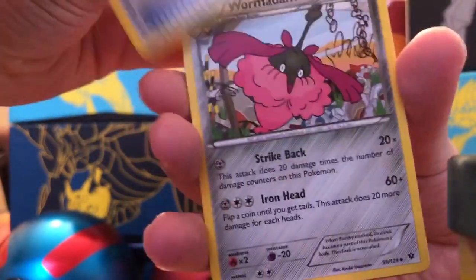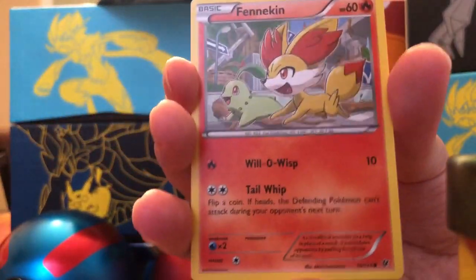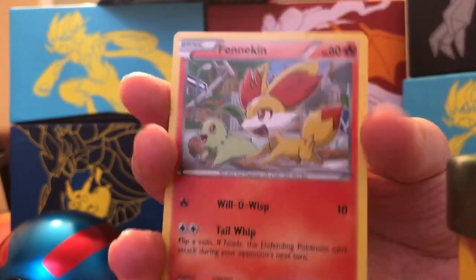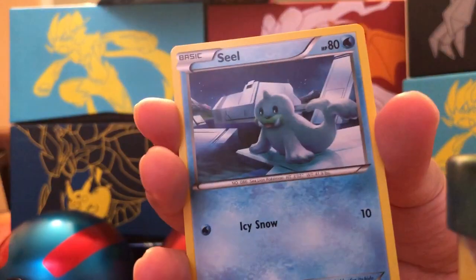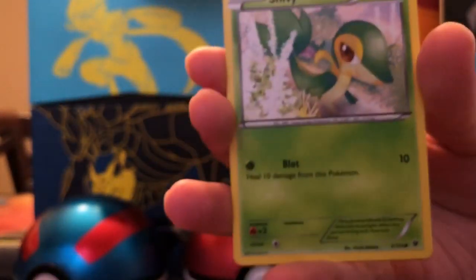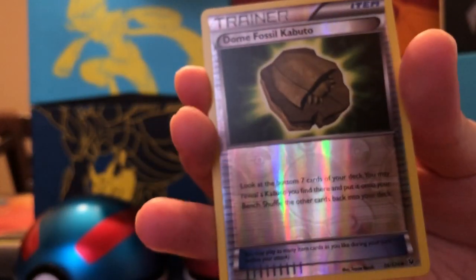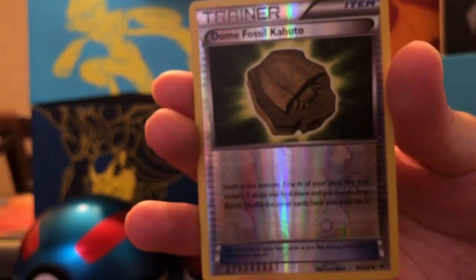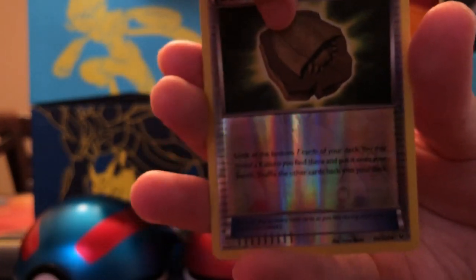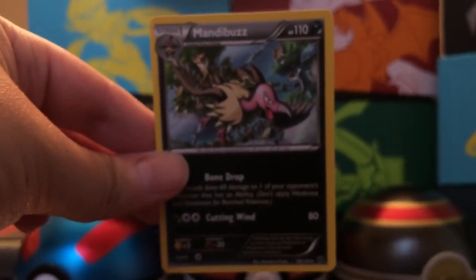We got a fossil excavation kit, Wormadon, Kabuto, Fennekin, Seel, Snivy, Koffing. Reverse Hollow Dome Fossil Kabuto. And the rare, Little C, is a Manda Buzz - non-holographic rare.